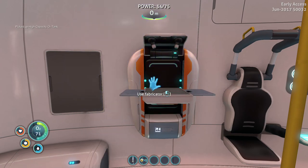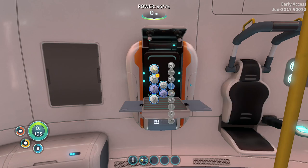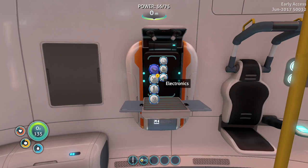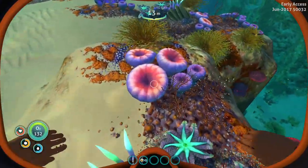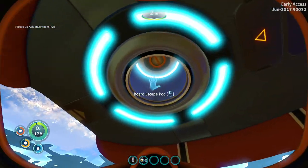What else do I want? I really want to make a scanner, but I need a battery for that. To make a battery I need acid mushrooms and copper — I already have the copper. Acid mushrooms are really easy to get; they're these purple ones. Grab these — nice, almost job done already.